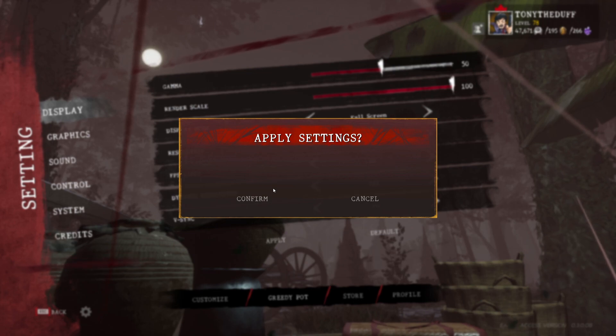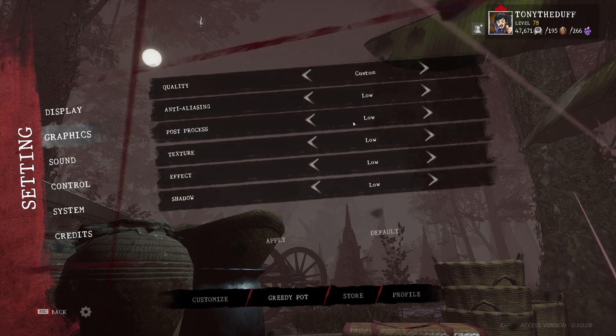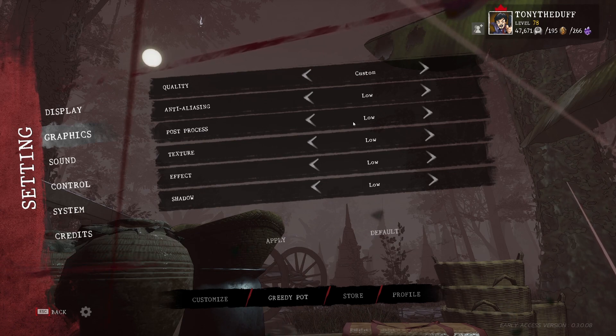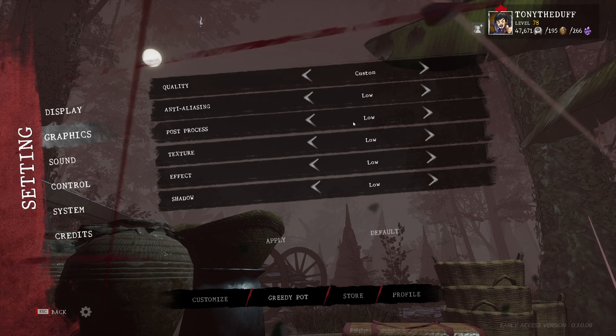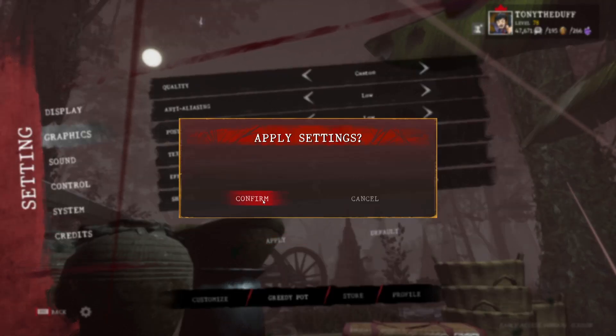Now go over to graphics — this one's a little weird. I put everything on high at one point and was not getting any legendaries, then I put it back on low and started getting legendaries again. So make sure you have low on every single thing here. I don't know how this affects it, but it does. Hit apply so the settings go through.